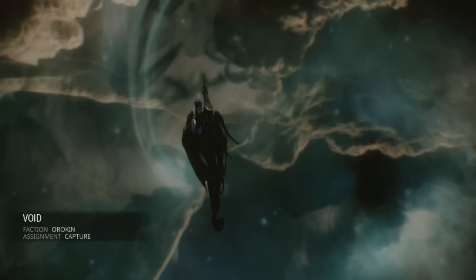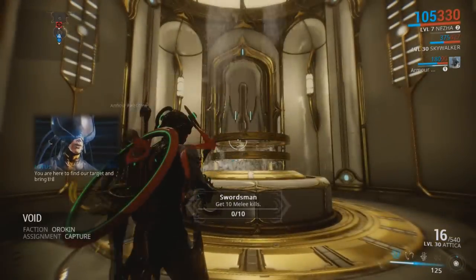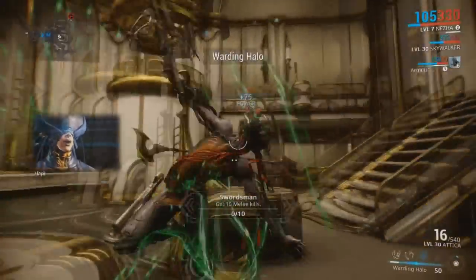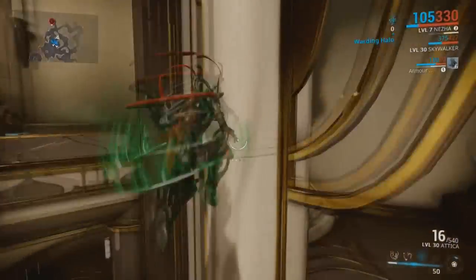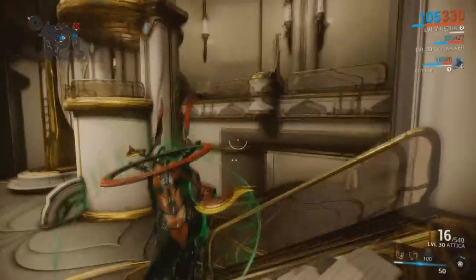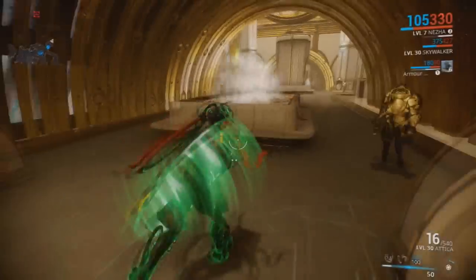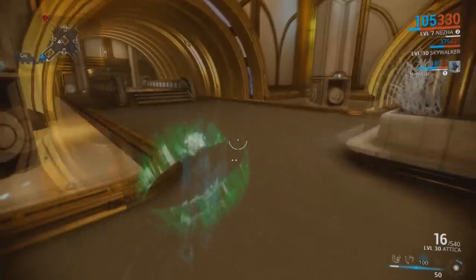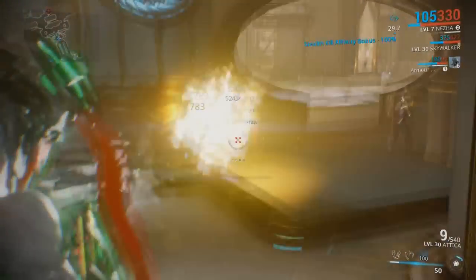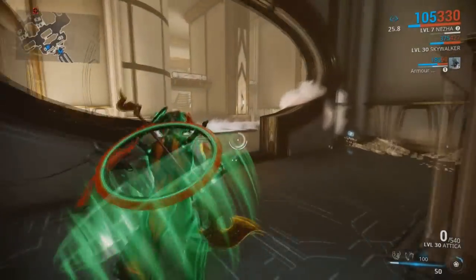Wukong's Iron Jab will now increase the melee combo counter on hit — finally. Self-damage will no longer increase Rhino's Iron Skin damage buffer. They also made slight adjustments to the number of large group spawns occurring in exterminate missions — I was actually okay with that to be honest. And they improved the FX on void portals, which I checked out earlier and it's really sweet.